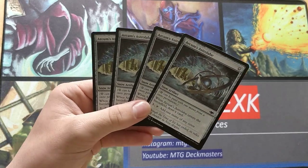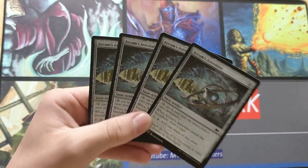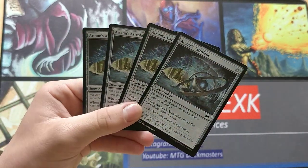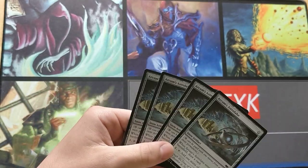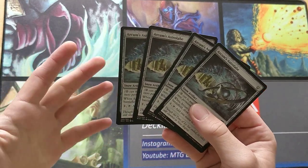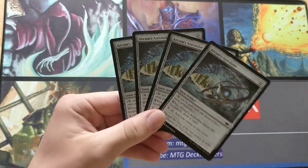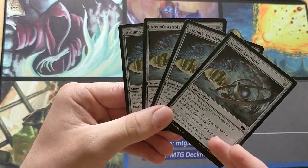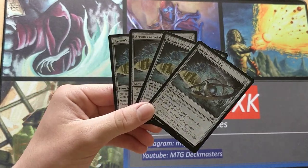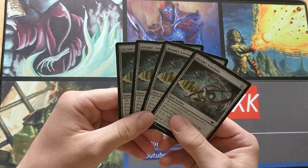Lightning Bolt is the staple of staples, played in every single red deck. But Arkham's Astrolabe can be played in every single deck period, except maybe some broken combo decks like Neobrand — but even then, I've seen some broken combo decks play Arkham's Astrolabe. It's played in Urza decks, because even though Mox Wapol is banned, who cares when you have Arkham's Astrolabe to generate extra artifacts for Urza to tap for mana, and fix your mana so you can play 4 or 3 colors. You can basically splash any color in an Urza deck.